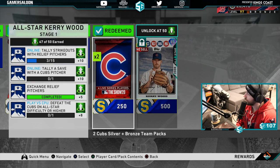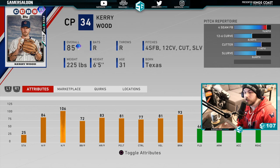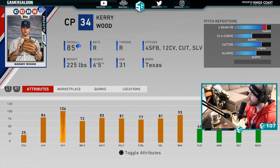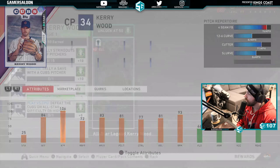He is 85 overall with 106 K per nine. The fastball at 96 is fine, the 12-6 curve to go with it, an 82 mile per hour cutter at 91, and then the slurve. I found the slurve this year has been really really good for strikeout pitches, especially on opposite-handed hitters. If you're facing a righty, the slurve as a strikeout pitch is really really good in my experience so far with the game. Very easy card to acquire.